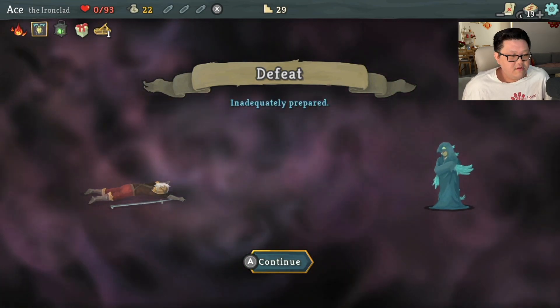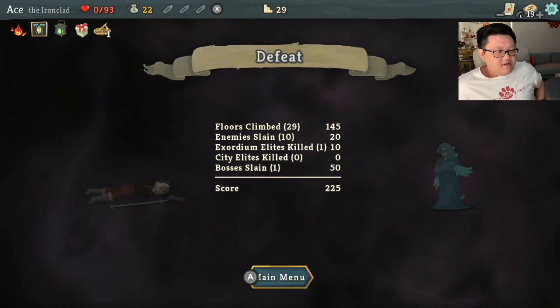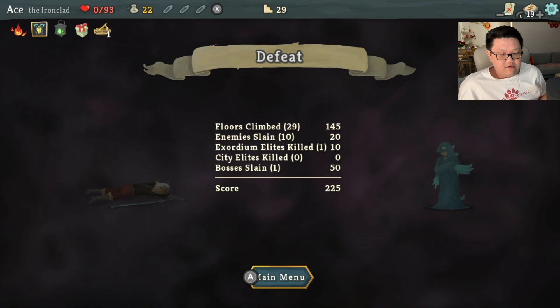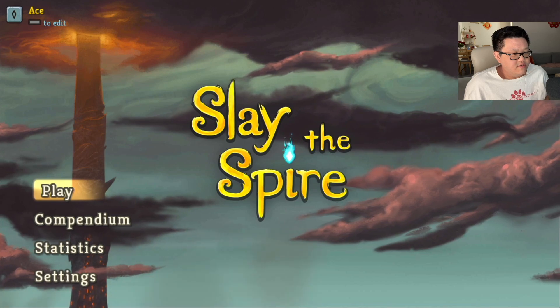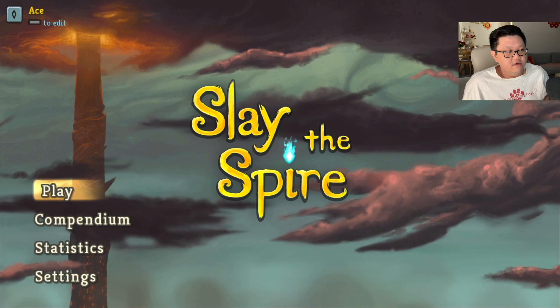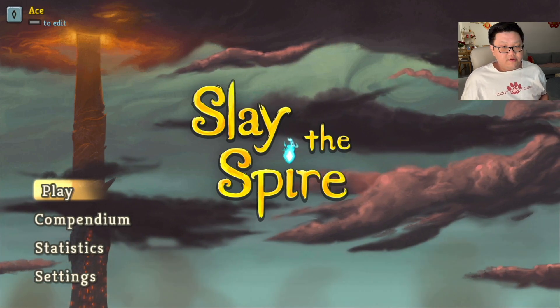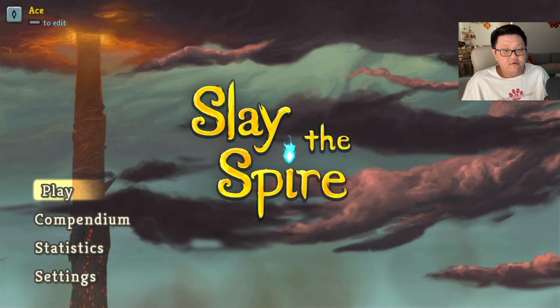Alright, I'm going down with the ship — inadequately prepared. 225 score, 29 floors — not so bad. And with this I think I did pretty well, but could do a bit better. This was pretty fun and I hope you enjoyed it as well. If you enjoyed it please go ahead, like, and subscribe, and I'll catch you on the next one. Peace.